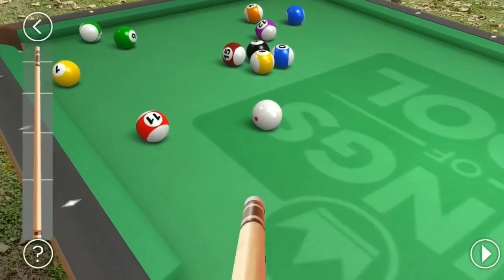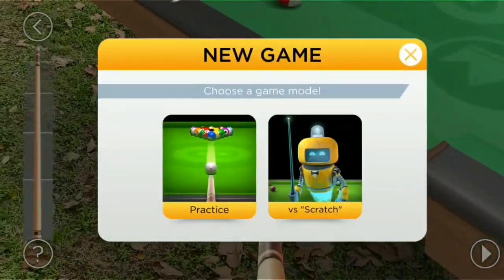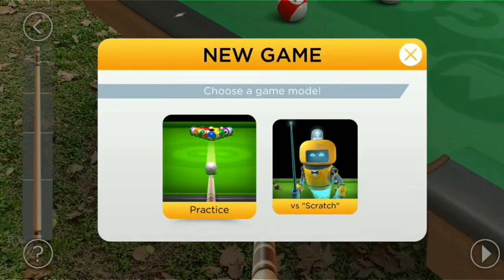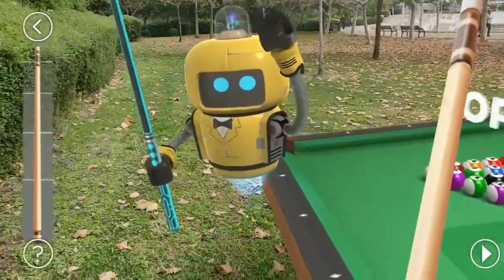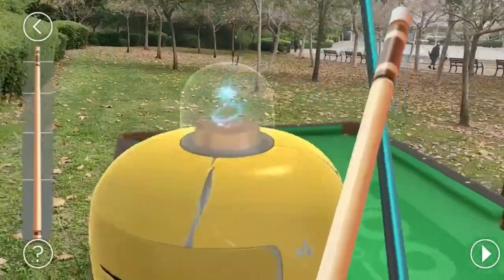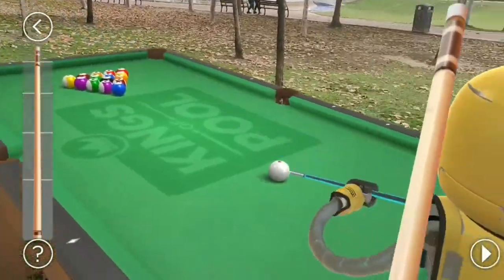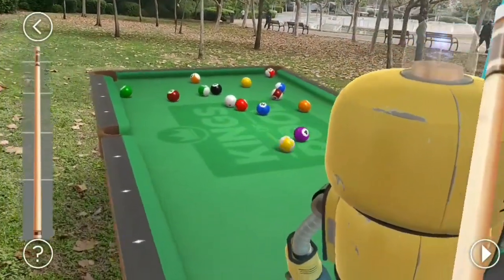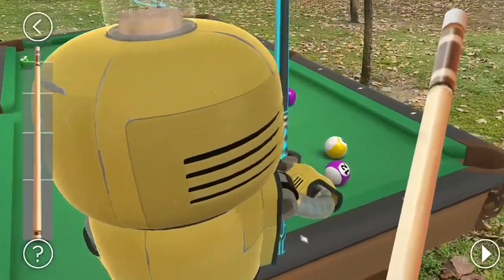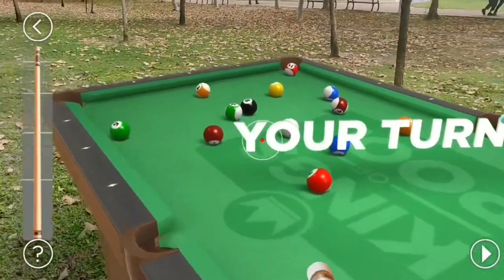Now let's play against Scratch. I'm trying the second mode where you play against an AI character called Scratch — it's a little funny and cute robot that does really cute gestures, as you'll see soon. We are playing against each other. It's an AI character but it plays very well.